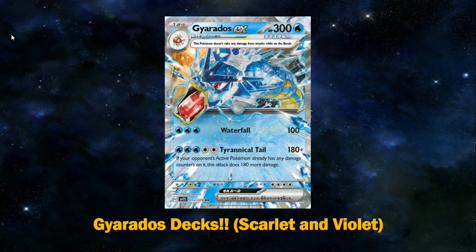However, the second attack, Tyrannical Tail, for an absolute whopping 5 Energy — 3 Water, 2 Colorless, so the double Colorless can be paid for using a Double Turbo Energy — does 180 damage. Which seems pretty underwhelming at first, but if your opponent's active already has any damage counters on it, this attack does 180 more damage. So even if our opponent's active has as low as 1 damage counter on them, we will be able to do 360, which will basically knock out anything in the game.